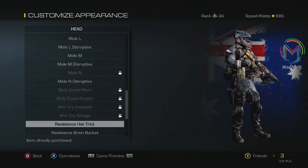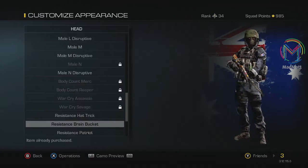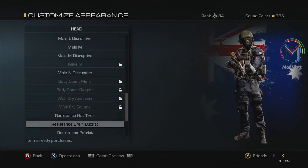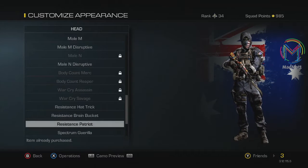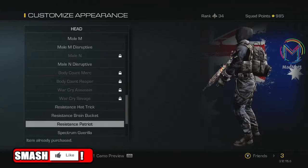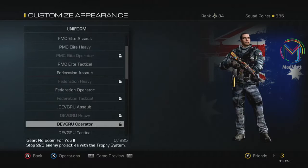First up we have the Resistance Hat Trick, which is pretty awesome — like a hockey kind of mask. Second up we have the Resistance Brain Bucket, which is like an old school World War Two helmet with a mesh front. Last one we have is the Patriot Resistance Patriot, which is an awesome American flag hoodie — pretty cool, and my favorite out of all of them.